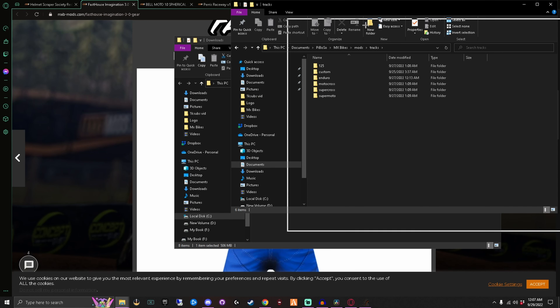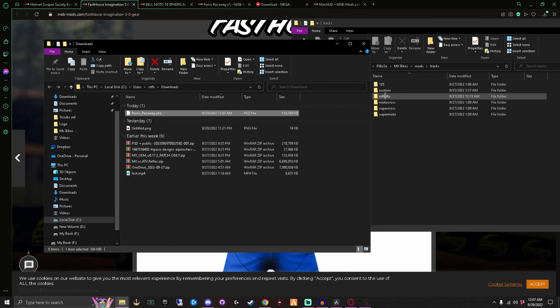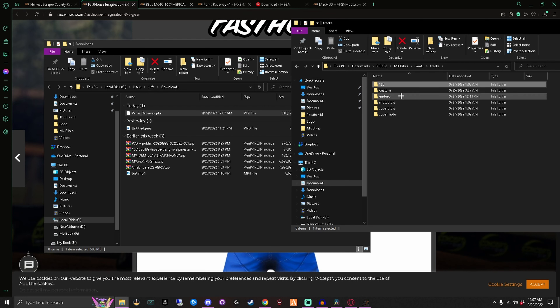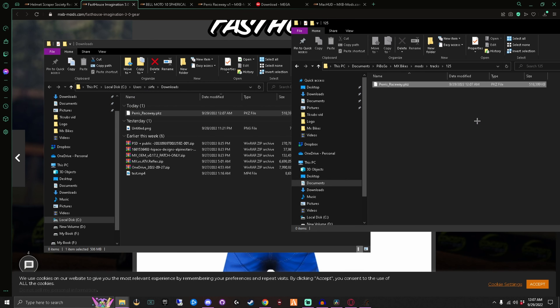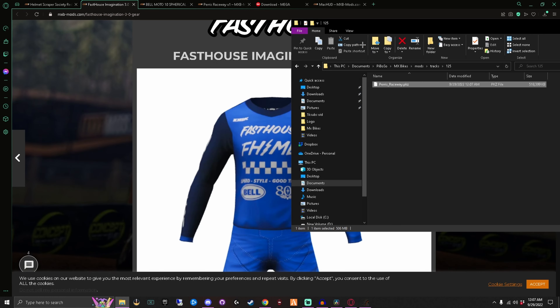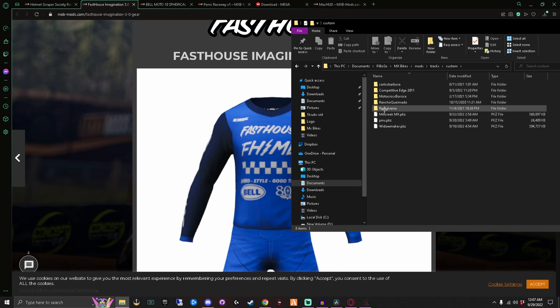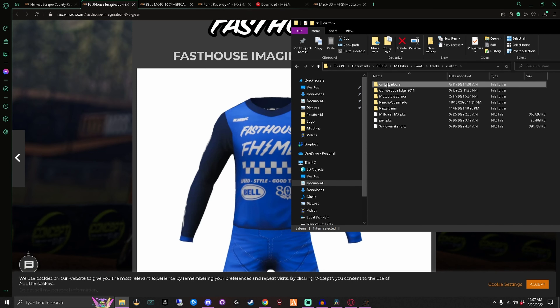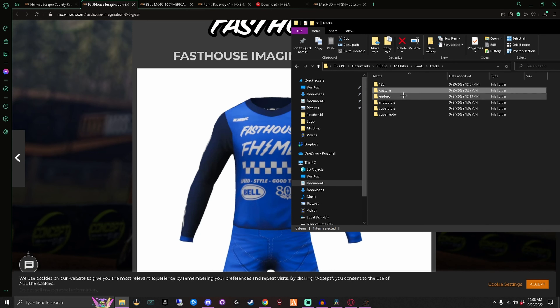I don't really keep my tracks sectioned out, but for the sake of this I'll throw this into the Motocross folder. Now that track is installed. As for the folder-type tracks, you can see these right here are all folders. Inside those folders it will look like a bunch of files - if you ever download a track that's in a folder with all that, you just take the whole folder and put it in whichever track category folder you want.